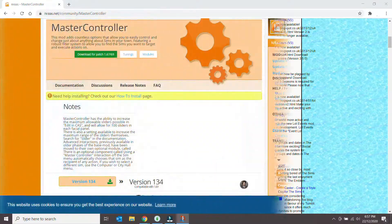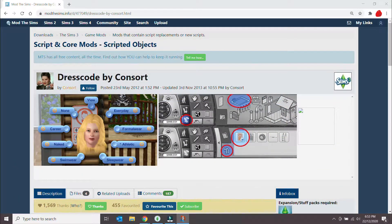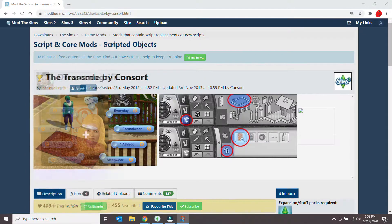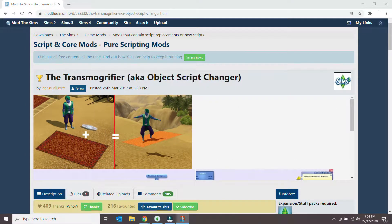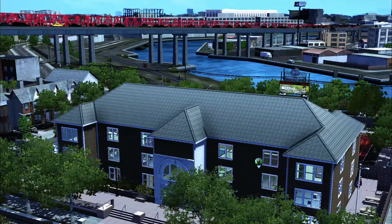You will also need NRAS Master Controller and you will also need the Consort Dress Code mod — utmost important. Without it, this tutorial does not work. Another optional mod that you may need is the Transmogrifier mod by Icarus Allsort. So that's step one: install all the mods that are in the description.